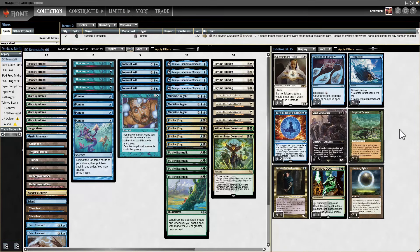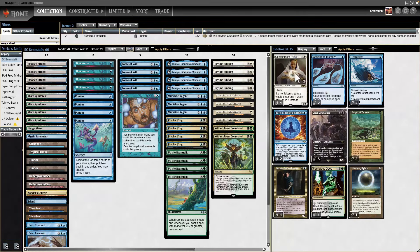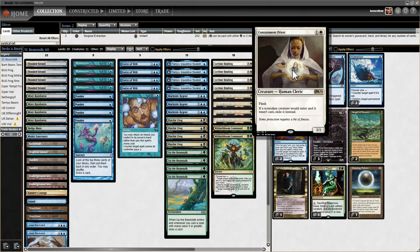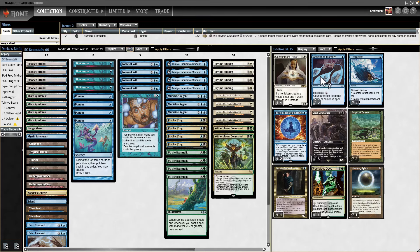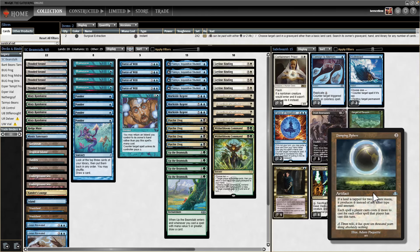What I'm not as worried about is opposing control decks, because we have three Orcish Bowmasters in the sideboard. For combo decks, we have a Containment Priest — very good at stopping Sneak and Show, Dredge, and Green Sun's Zenith/Natural Order combo, and also pretty good against Aether Vial decks. We have Consigned to Memory for Eldrazi matchups and a single Damping Sphere, which can slow down Eldrazi decks, stack-based combo, and 12-Post decks.